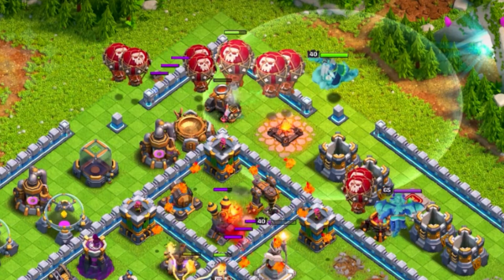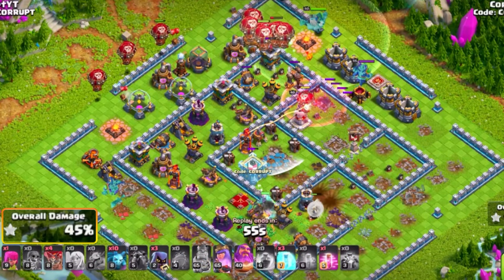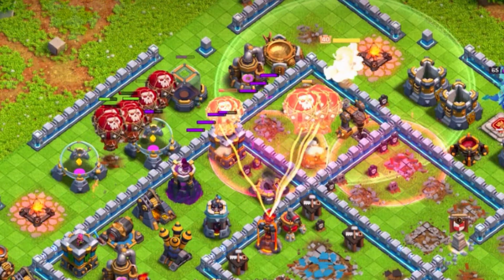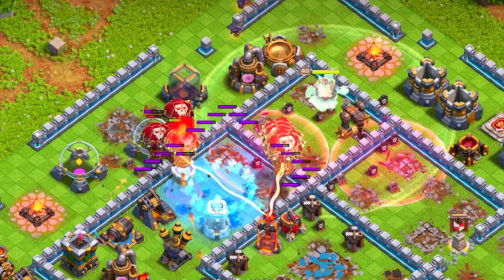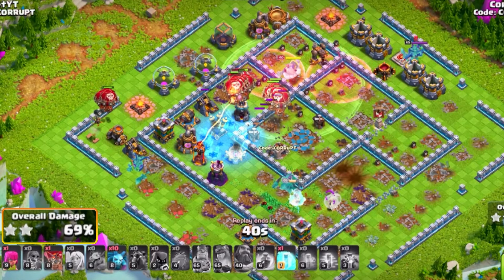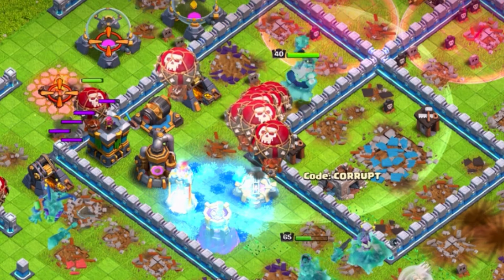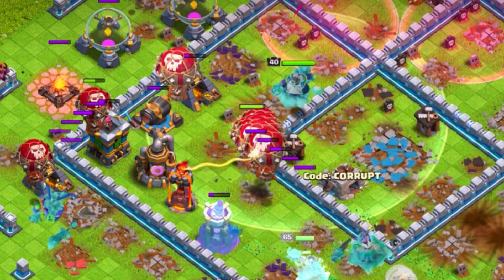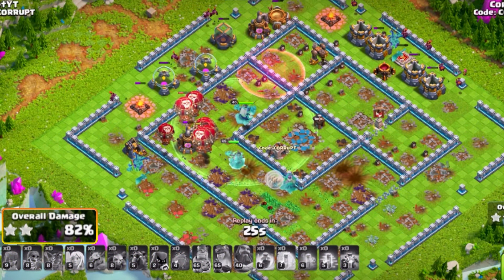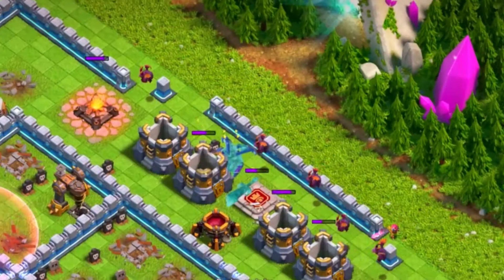You should have your Grand Warden moving in as well with the Life Gem to continue moving into the base. Using Haste spells to get to key defenses — but you mainly want to make sure, especially if you're only using one Lava Hound, to use those Haste spells to get to air defenses and use an early Grand Warden ability to make sure you're able to get to those splash damage defenses. Freeze spells are great against air defenses and splash damage, while Haste spells you want to use to get to splash damage, air defenses, and any other defense. You should have enough Balloons to easily get through with the LavaLoon if you know how to use it.